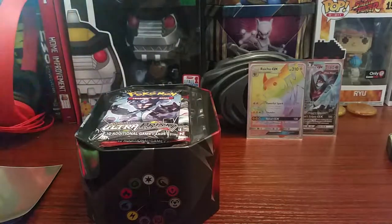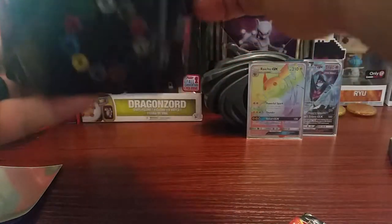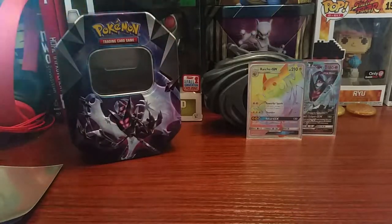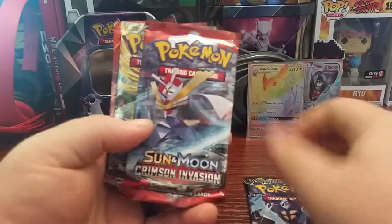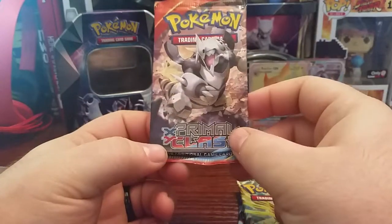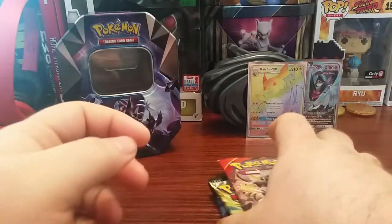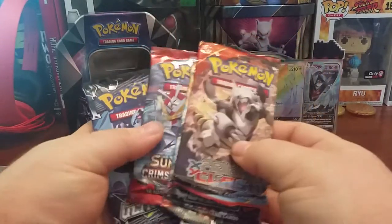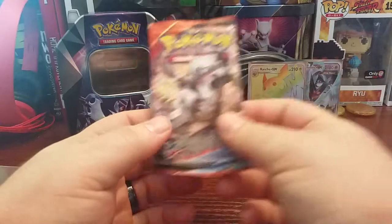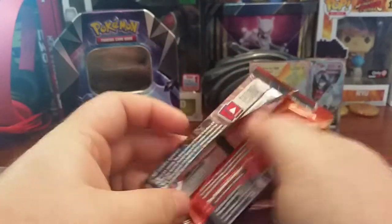We'll set that there with a Raichu. Code card — I'm gonna do something with those. We get four packs: one pack of Ultra Prism, Crimson Invasion, a Steam Siege, and a Primal Clash. I've seen other people pull Fates Collide in these, but both tins I've gotten have had these same four.